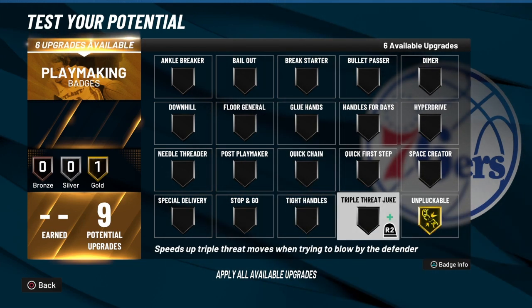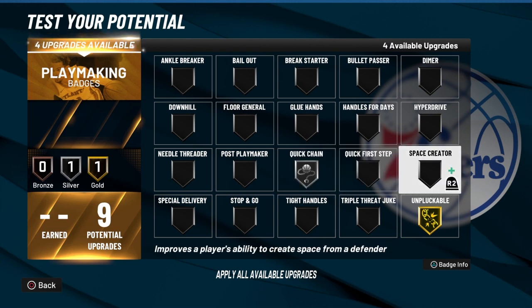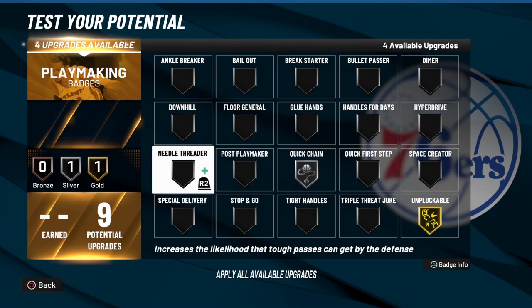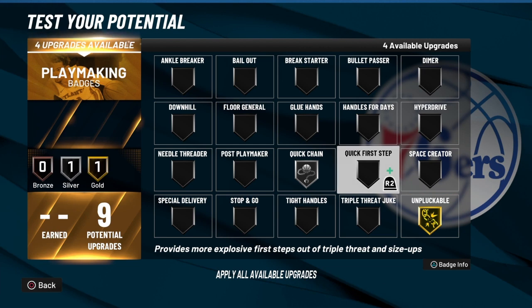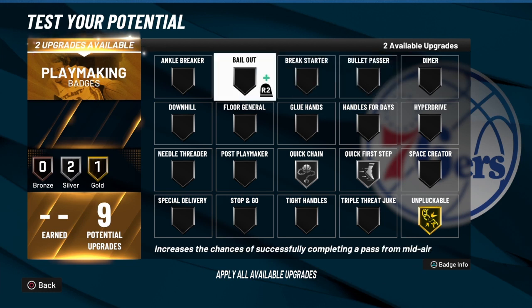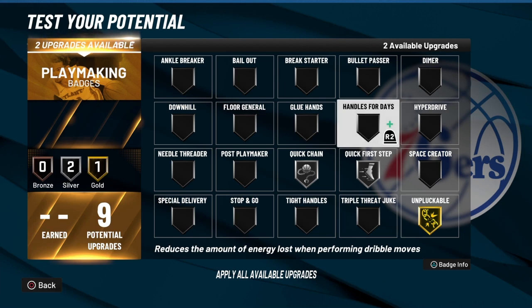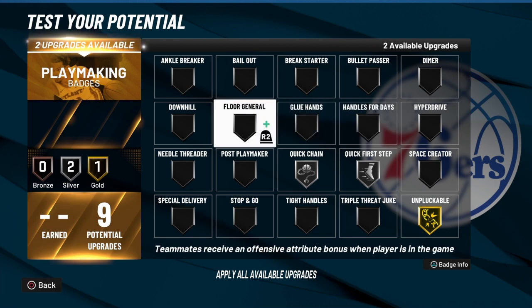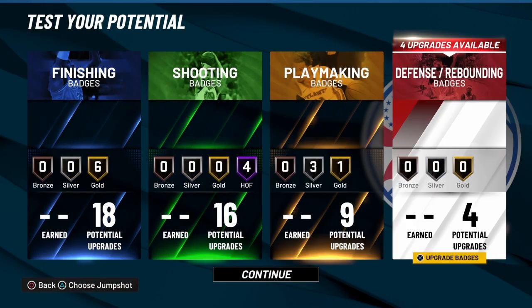For playmaking: since Glue Hands is patched we don't have to go there. Unpluckable of course. Going to Quick Chain to help his dribble out. Quick First Step — we're going to bring that to silver. Then two more: Bullet Pass, and Needle Threader because he does have a solid pass rating. Going to put Needle Threader at silver, because we want to respect Luca Doncic as a great passer — I want my passes to be on time.